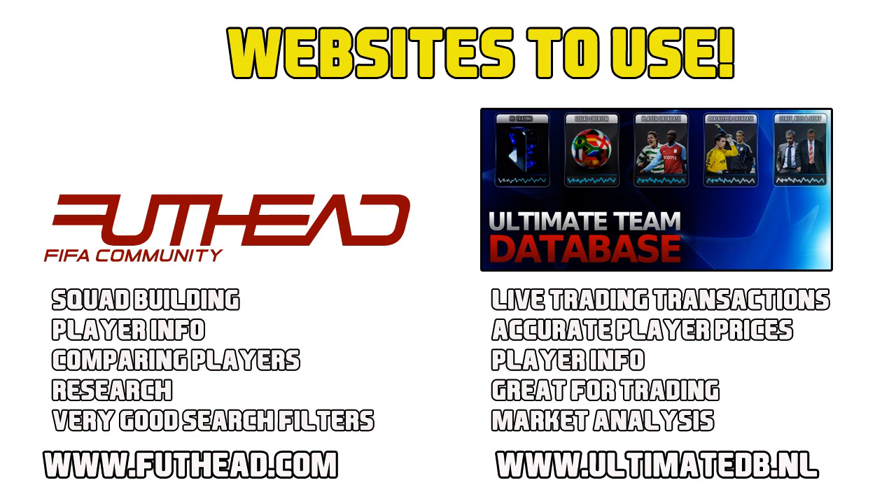It's also a brilliant way to prioritise what you search for. On foothead.com, you can actually search for bronze players, silver players, informed players — whatever kind of player. You can filter by nation, or if they play in a certain position. It's a brilliant site to use for Ultimate Team and it helps you a ton along the way.